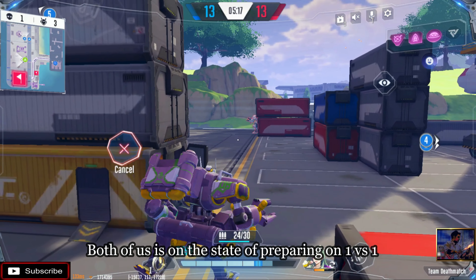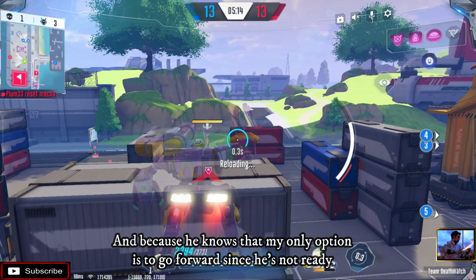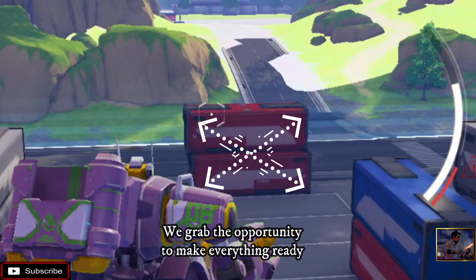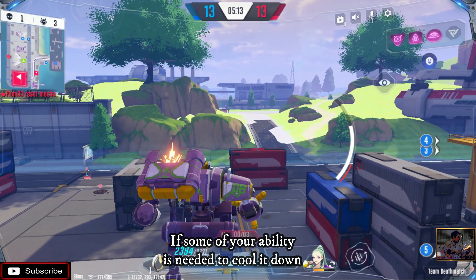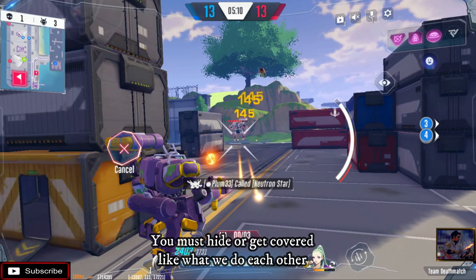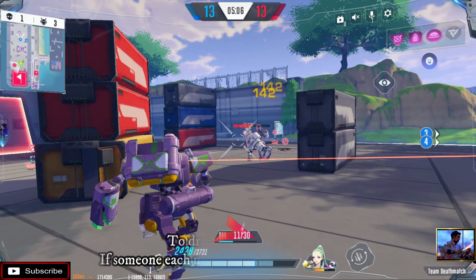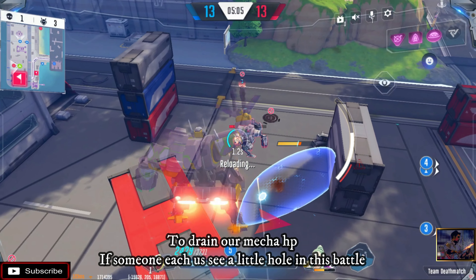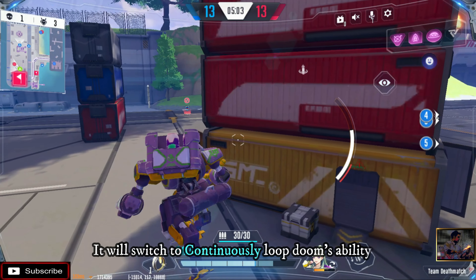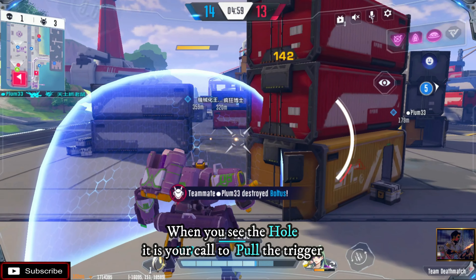Botopas is preparing for the 1v1 — because he knows my only option is to go forward since he's not ready. We grab the opportunity to make everything ready. If some abilities need to cool down we must hide or get covered, like what we both did. While we hide, both of us are making micro-tactics to drain our mecha HP. If either of us sees a little hole in this battle, we switch to continuously loop Doom's abilities — when you see the hole it is your call to pull the trigger.